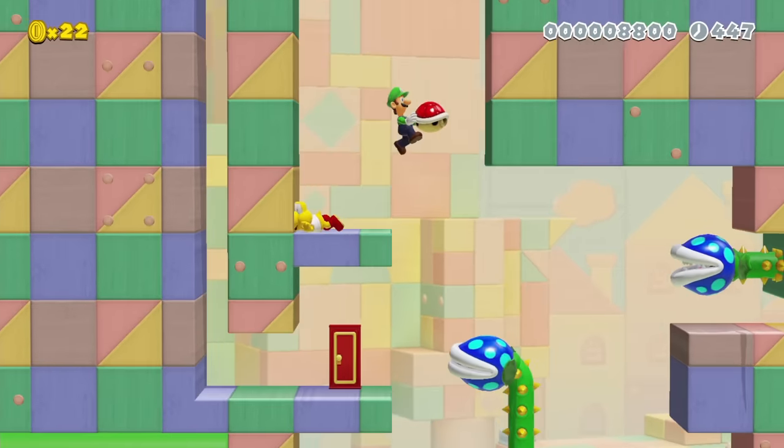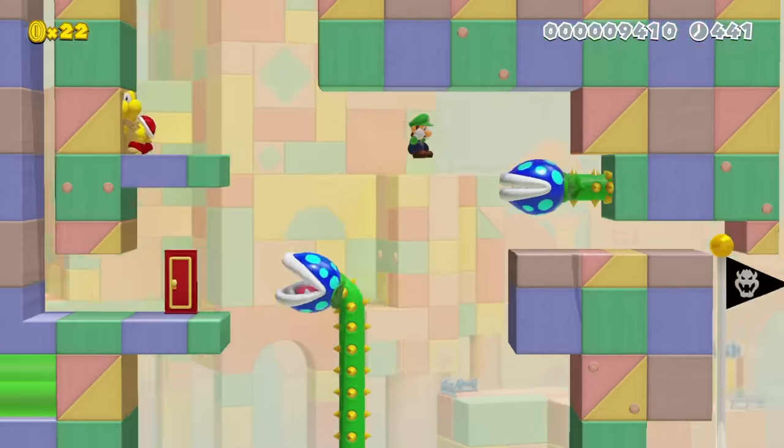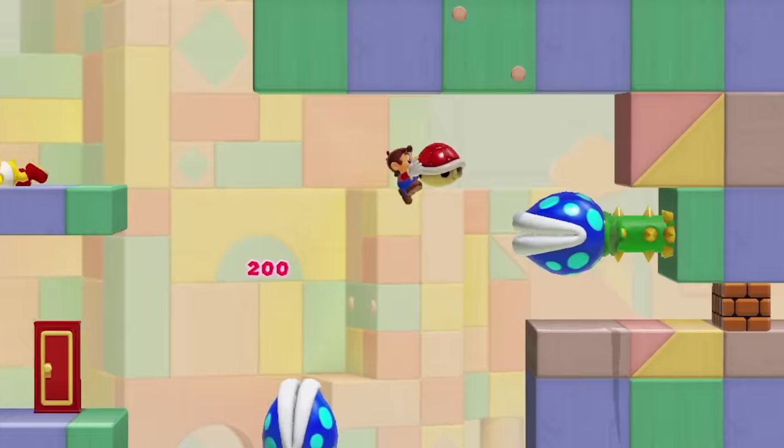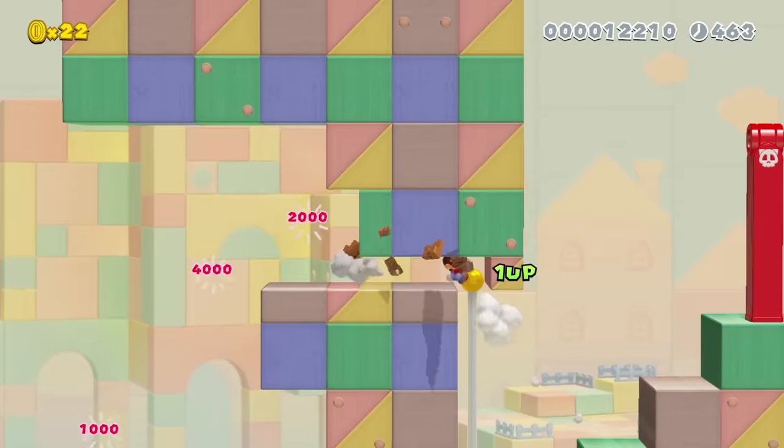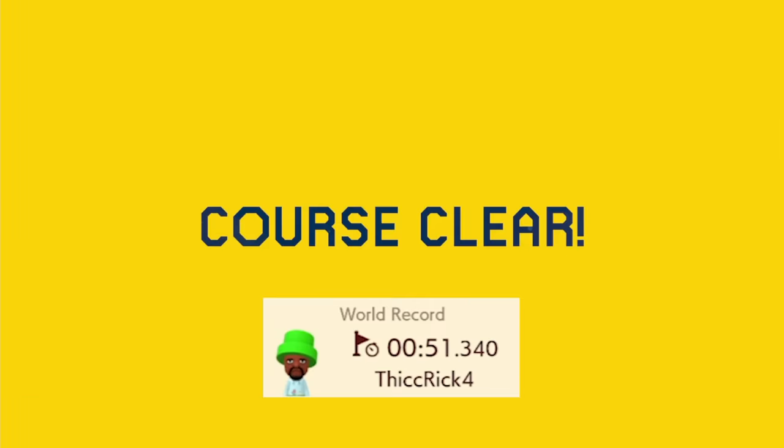You're supposed to take this shell and throw it into the gap to break the block, go into a door, and jump to the end. But you can precisely land on this edge with it and break this block to the goal. And with all those shortcuts, I took the previous world record of 51 seconds down to 36.